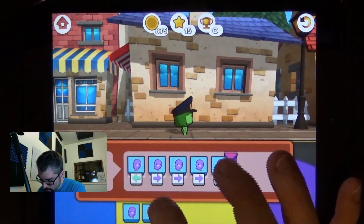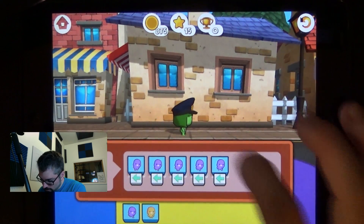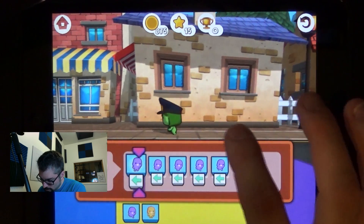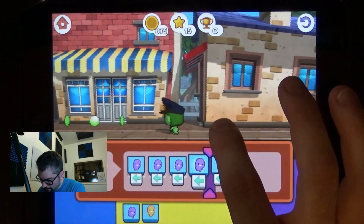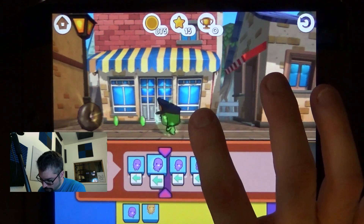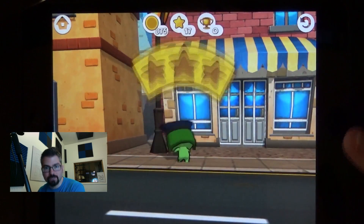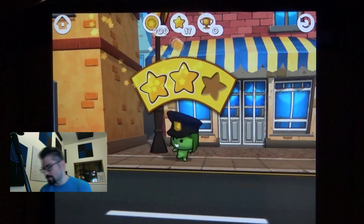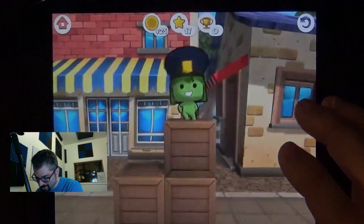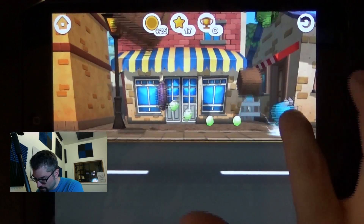I can swap these in this direction. They used some in-place UI, which is something I really like — and that's the guy making Codemancer, which has a lot of in-place UI. I wish we could skip this cutscene.